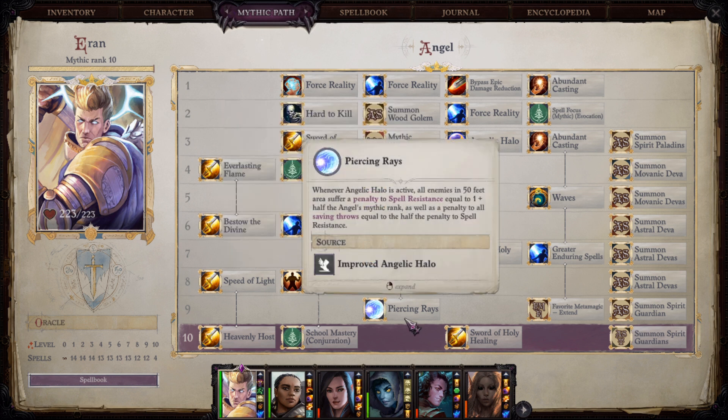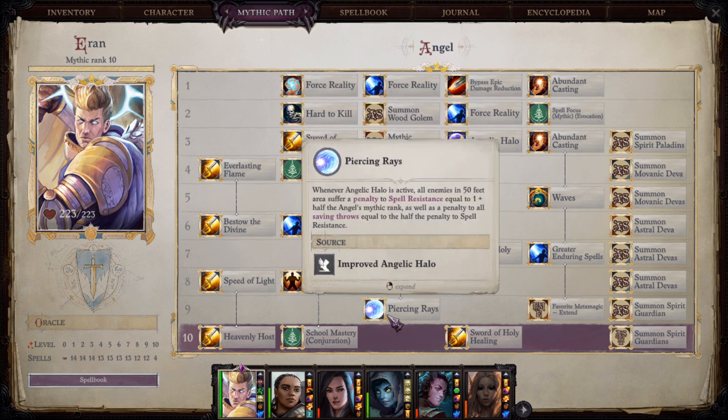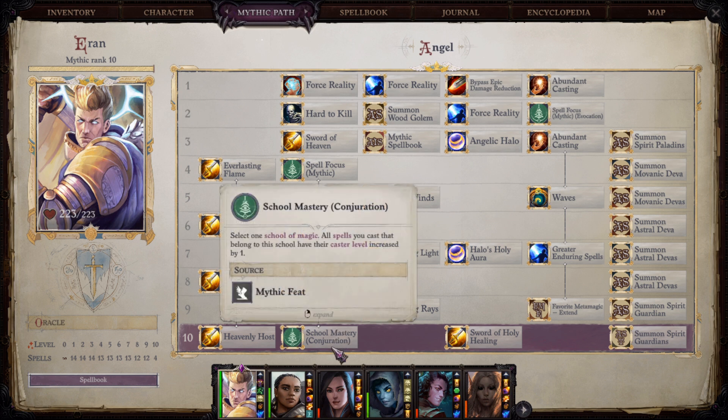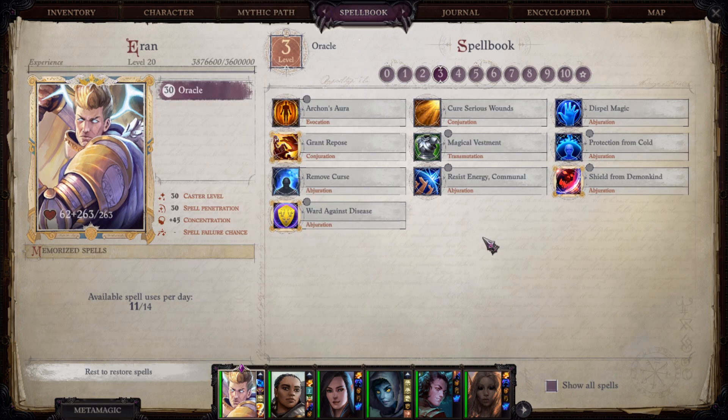At mythic level 9 we take our last Halo improvement: Piercing Rays, which combos extremely well with Blinding Light because it lowers enemy saves. We also have other spells requiring saving throws, so this is great overall value. As a mythic ability we take Favorite Metamagic: Extend. At mythic level 10 we take Heavenly Host — now everyone can benefit from our Sword of Heaven. We also take School Mastery Conjuration to increase damage spell die by one for extra damage.